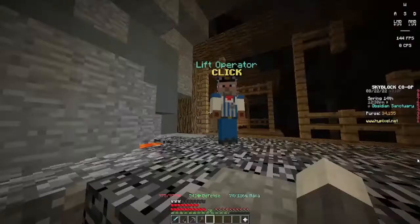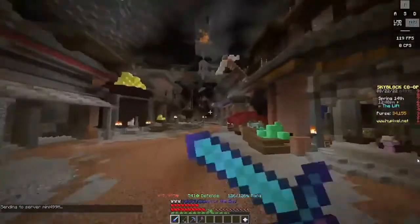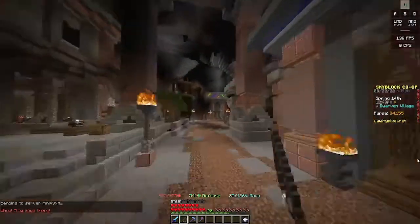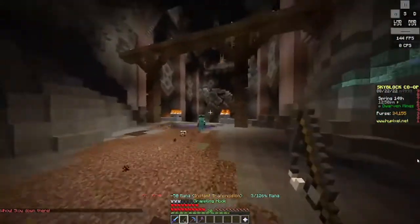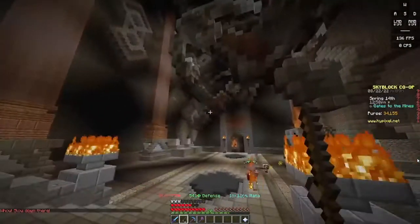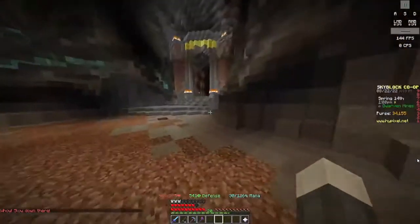If you're going for a Rock pet to get it to Legendary, just grind cobblestone on your island with a cobblestone generator. It's actually worth it grinding all those hours for that Legendary Rock because you will earn around 13 million coins. Don't sell your Common — just keep it and upgrade it to around level 100.